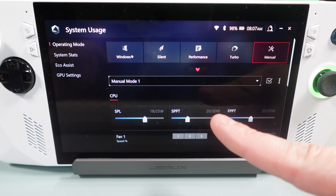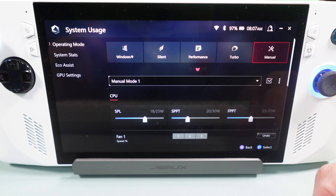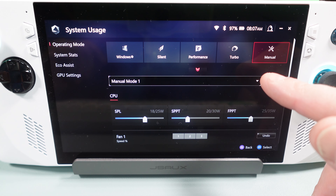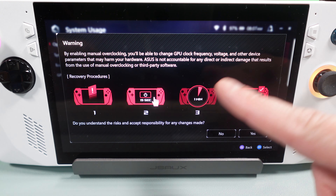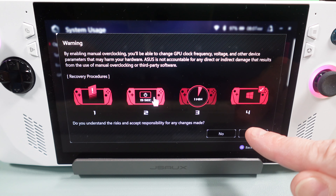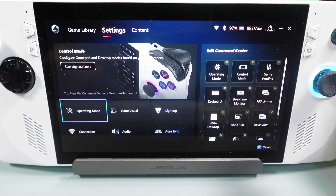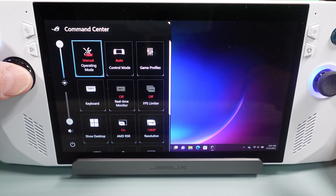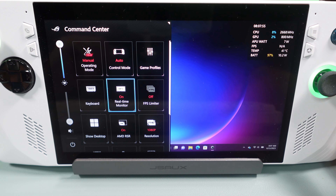So to summarize our settings: we're going to set FPPT to 25 watts, set our sustained burst for up to two minutes (SPPT) to 20 watts, and set our SPL — the sustain limit it runs most of the time — to 18 watts. So it normally runs at 18 watts, can bump up to 20 for a couple minutes, and can bump up to 25 if you really need it. You can push that all the way up to 35 if you want, but be aware it will drain the battery faster. Once you've set those, hit the little checkbox — it warns you that you're overclocking and asks you to accept — and your manual mode is saved.